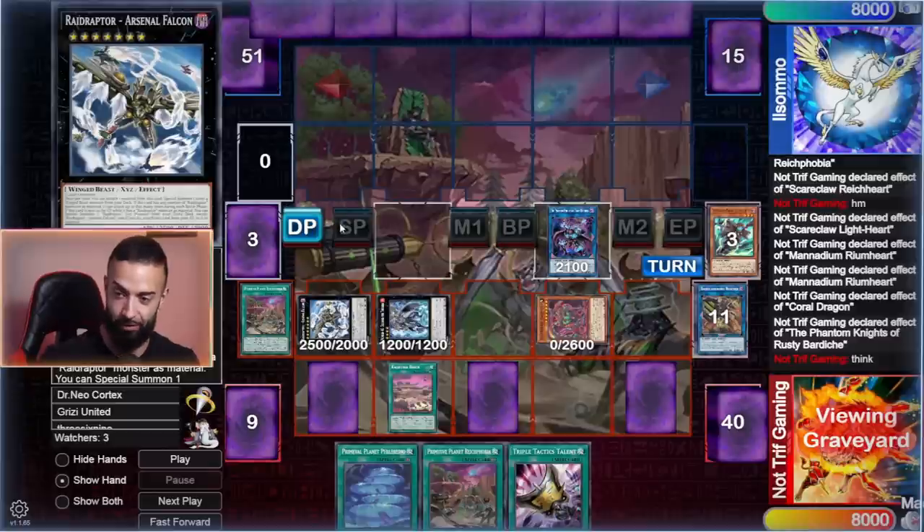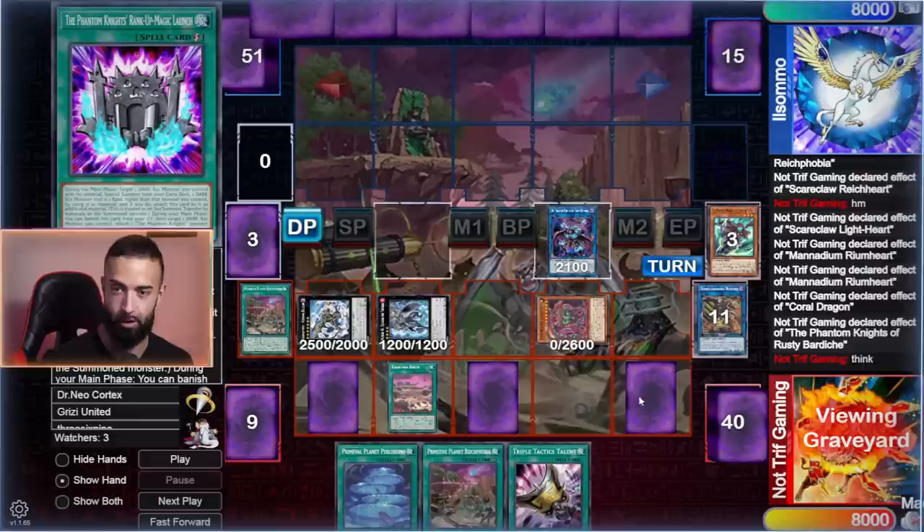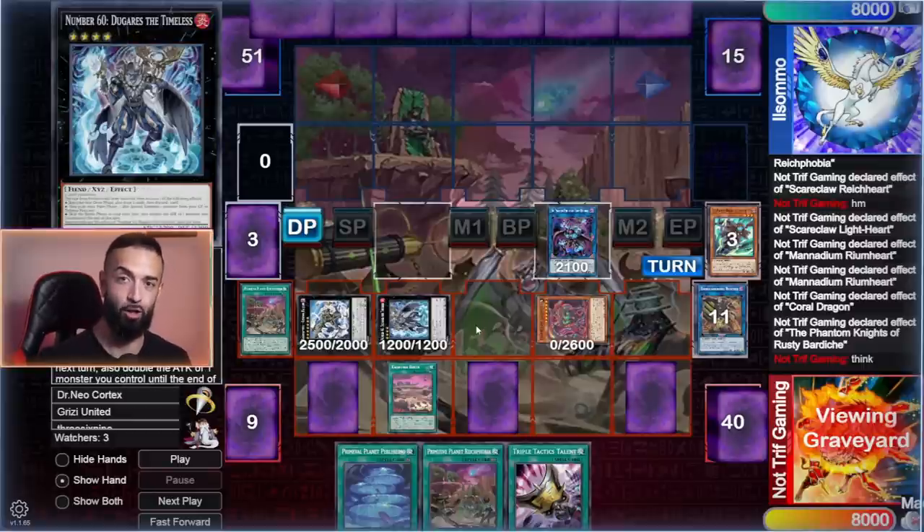It doesn't even activate — it just says once this card is summoned, everything is negated. My opponent will have an opportunity to activate a card in draw phase or standby. Whatever he does — activate Thrust, activate Regeki — it doesn't matter. If he activates Regeki in main phase, I instantly chain Rank Up Magic Launch on my Arsenal Falcon. Kali Yuga's effect does not activate; it's a lingering effect — once it's summoned, everything's negated. Done.